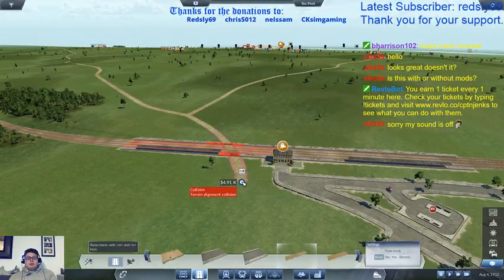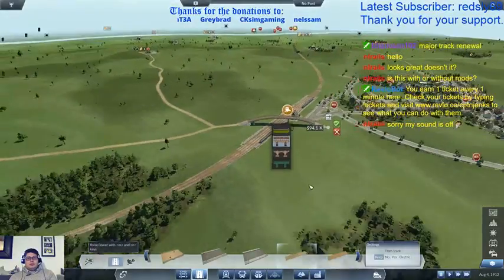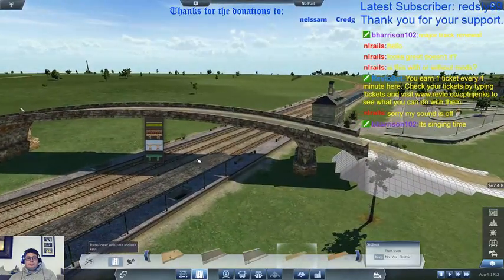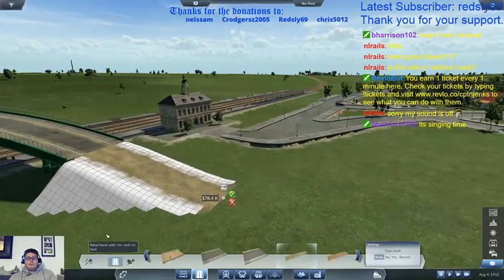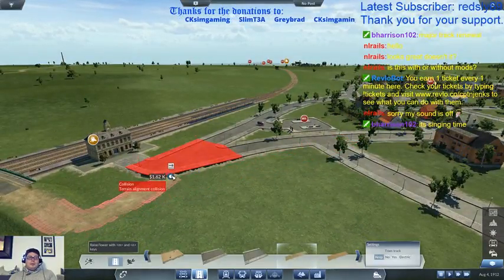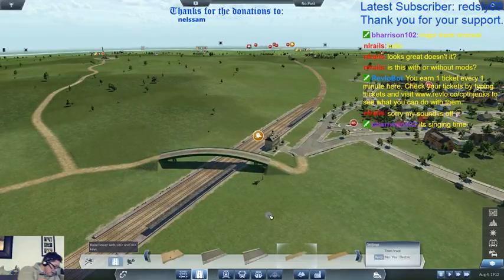Right, I know there's a collision — I don't care about that. Because what we're going to do is send it skywards. We're going to bridge the station. It's not happy, is it? There's a point here. There we go, like that.